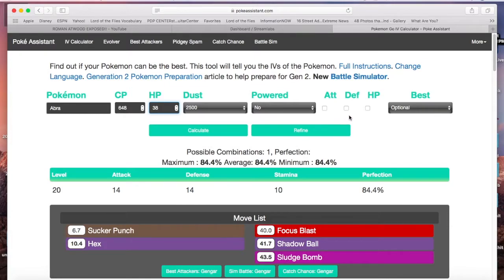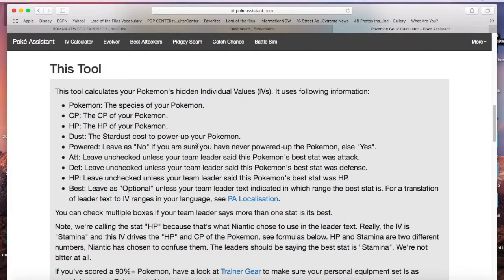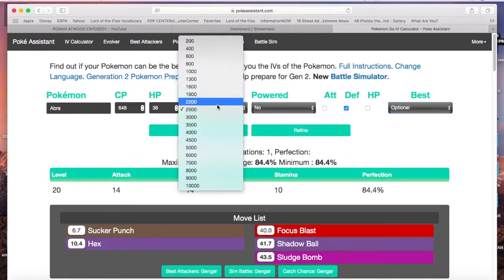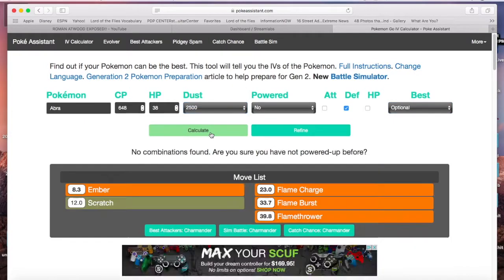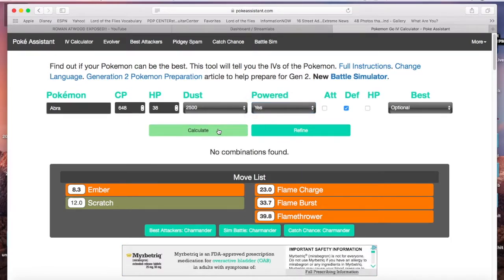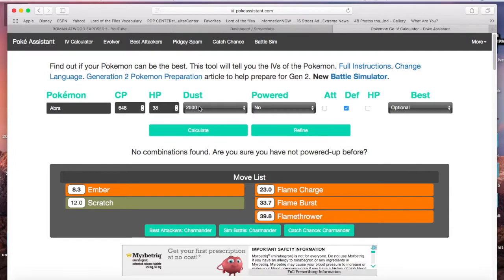It says defense, so you want to click 'Defense Best.' I'm not sure what that even means. Dust is optional — it doesn't matter. The stardust cost to power up your Pokémon right now is 2500, so I'll click that. But when I hit calculate — wait, something's not working. Abra: 648 HP, 38 health, requires 2500 stardust. Defense is best feature. It seems to be broken.